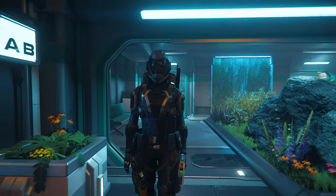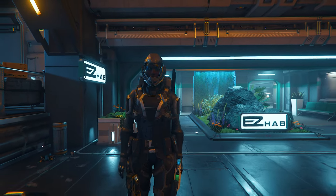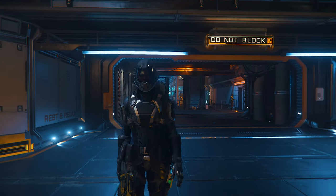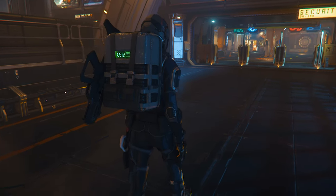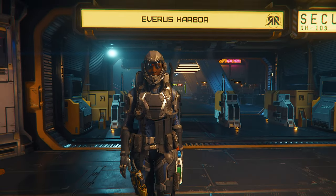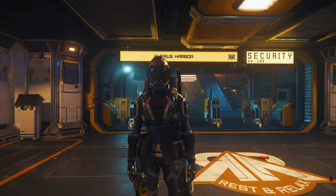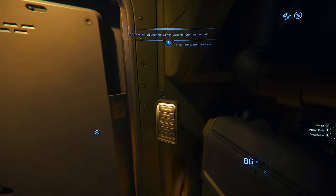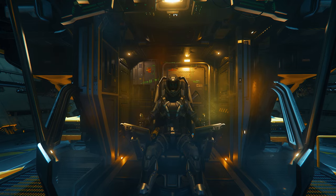Welcome to my first Star Citizen commentary video, Life in the Verse. We're going to be taking on a completely new career path and trying out salvage. We have finally got our hands on a Drake Vulture. I'm going to be completely transparent — I've already tried salvage, made a few mistakes, and ended up in prison. So now we're going again. I haven't named the ship yet, but we'll get there. Without further ado, let's get going.